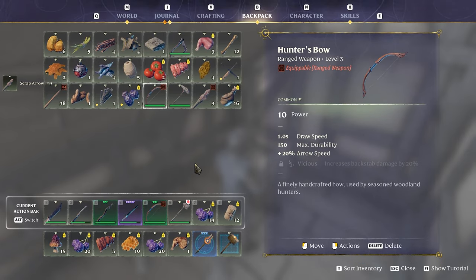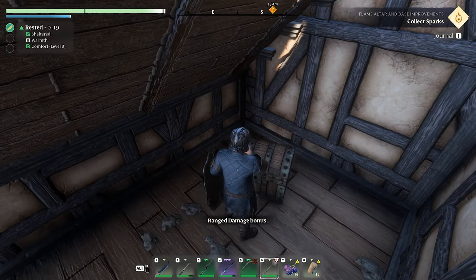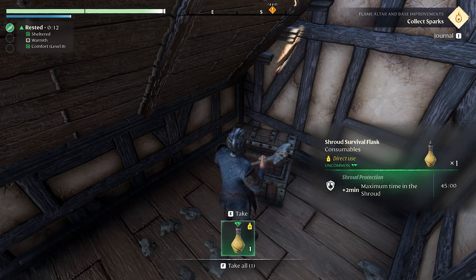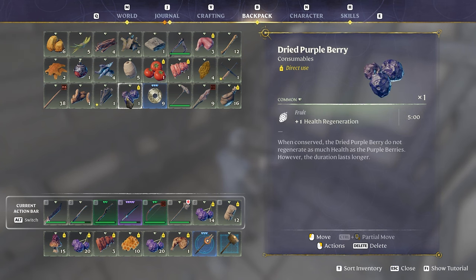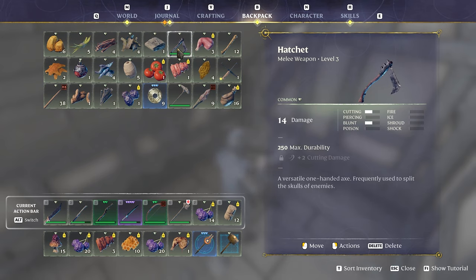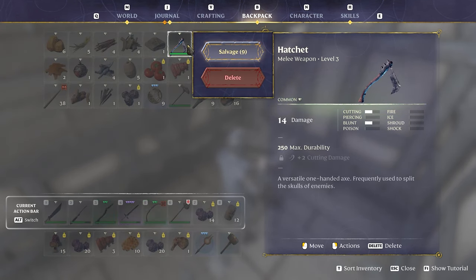Backpack full! All right we're gonna take this guy and salvage it. If I cook some of that meat I could stack that — I'll take this for range damage bonus. Still full. Bones. What is this — dried purple berry, one health regen? I mean I could just drop something. 14 damage... that's 14, this one is 16 — I think we'll salvage that.